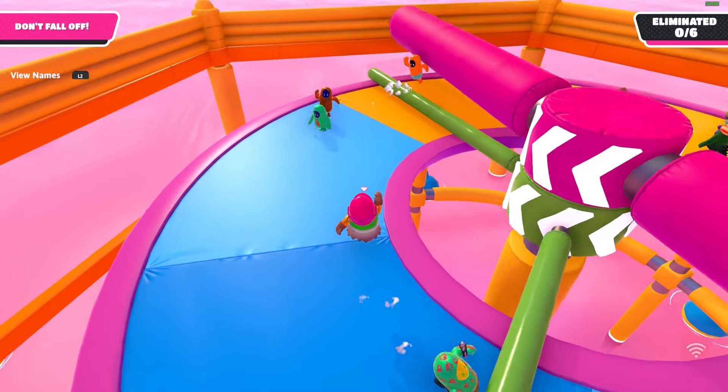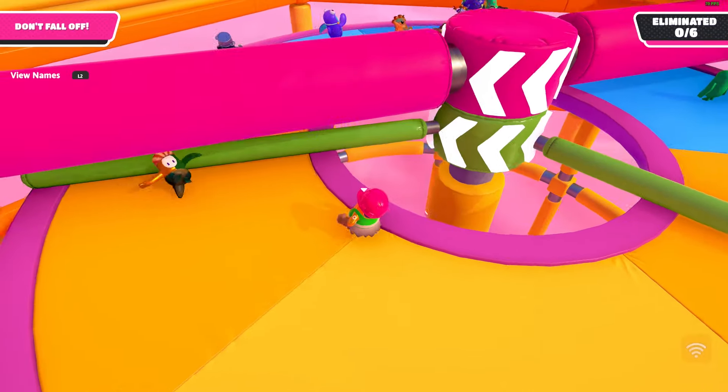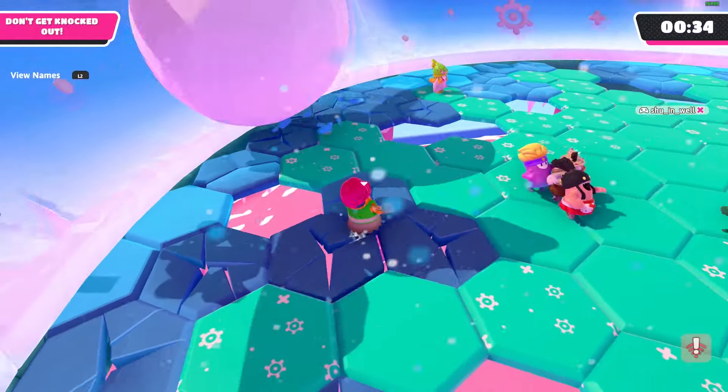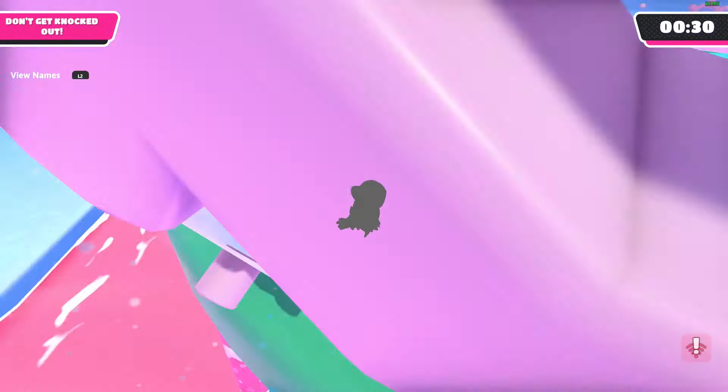Let's first talk about the new stuff in creative mode. We'll be receiving a new skybox — the jungle skybox — which comes from legacy season 5. We'll also be getting some new stickers or decals. At the moment we have 13 stickers in Fall Guys creative. Unfortunately, the blog post nor the trailer specified how many stickers are going to be added in the 10.9 update.